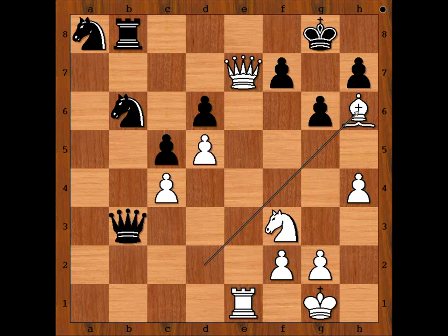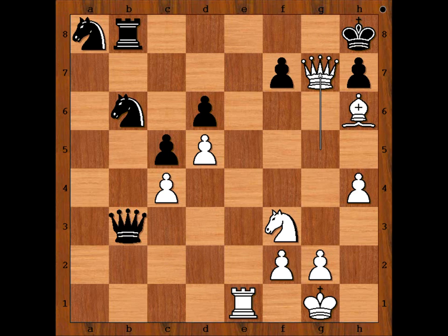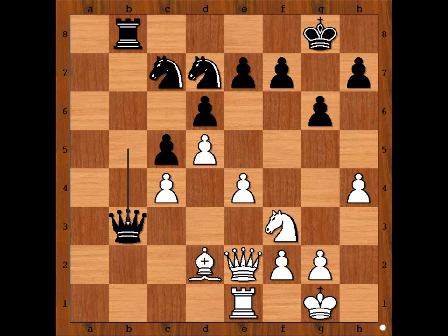So strong that black couldn't cope. Black played g5 and resigned. Black resigned in view of the continuation: queen takes on g5, check. And after king to h8, queen to g7 — checkmate. Very nice, isn't it? Did you find that strong move in this position? e5. If you did, congratulations. And that is all — I hope that you enjoyed watching this video. I wish you good luck with your chess, and bye for now.